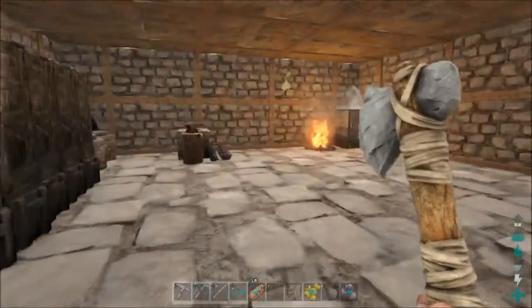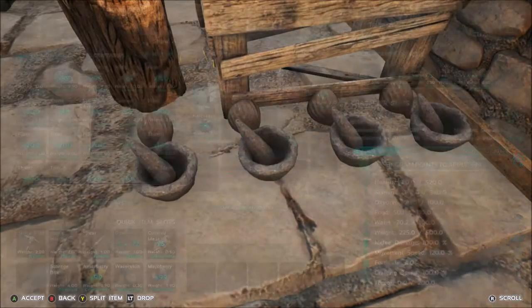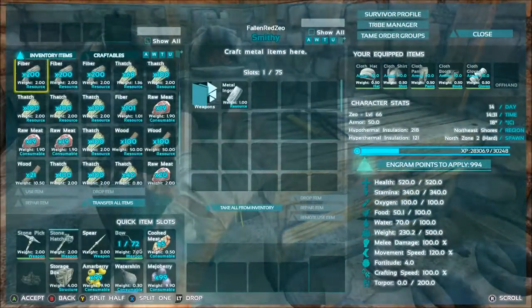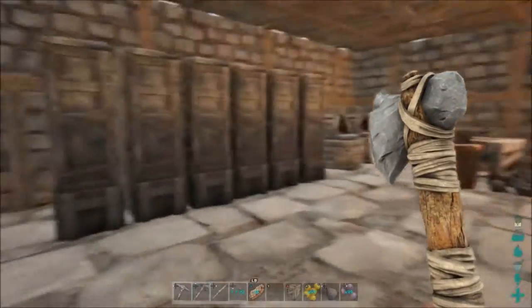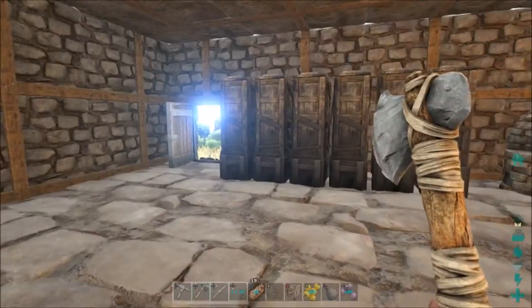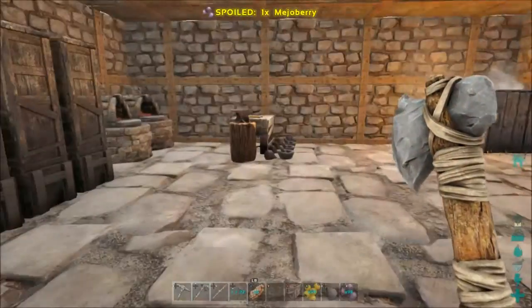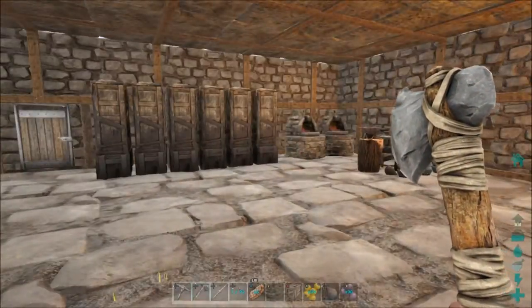Okay guys, so I've got everything so far that I can do — crafted and built inside. We have a bed, a preserving bin to store meat, four mortar and pestles, and some narcotic cooking stuff. We have one metal ingot left over, so I need more metal for the refining forge. We have all our storage boxes — I may need more. I eventually want to get a vault once I get more metal stuff. I think that's gonna be it for building the starter base. I'd have liked to show crafting the refining forge, smithy, and all that, but I'm running short on time — the sarco encounter and looking around for the building spot didn't help.